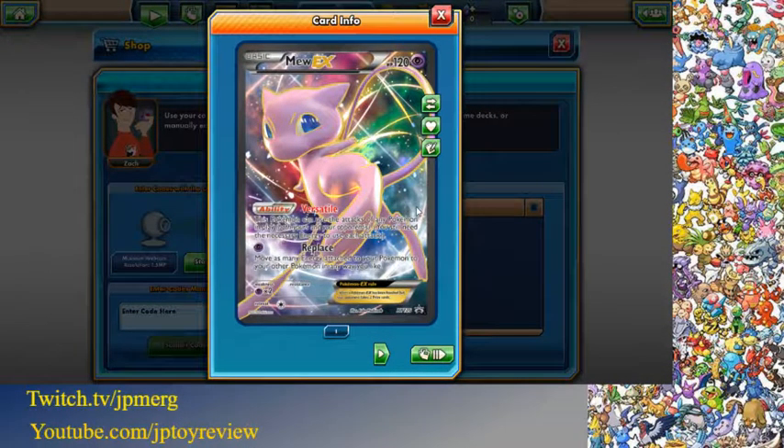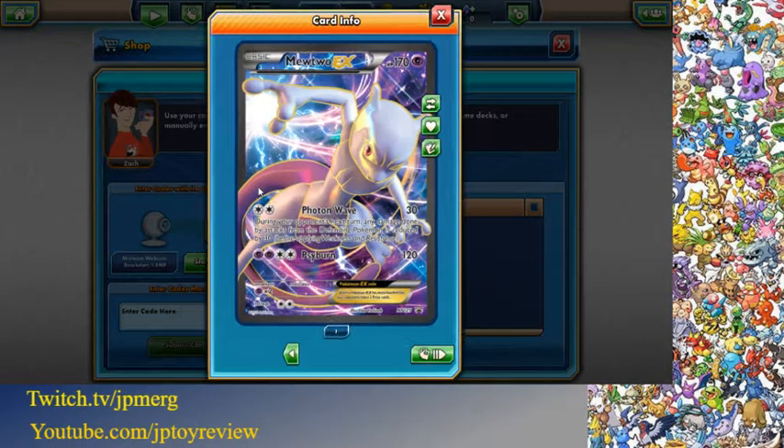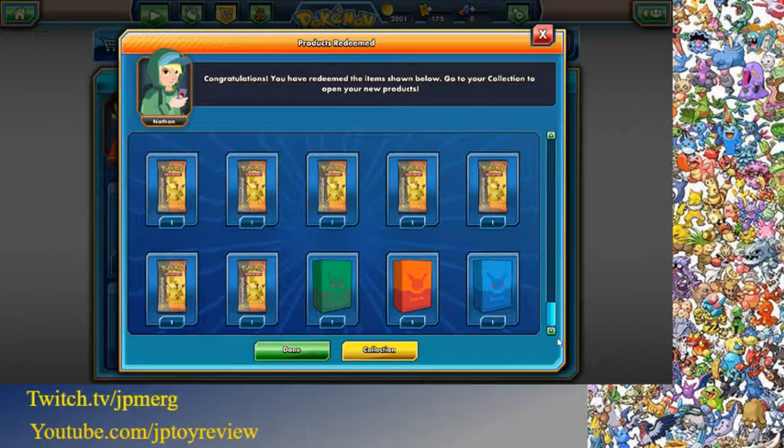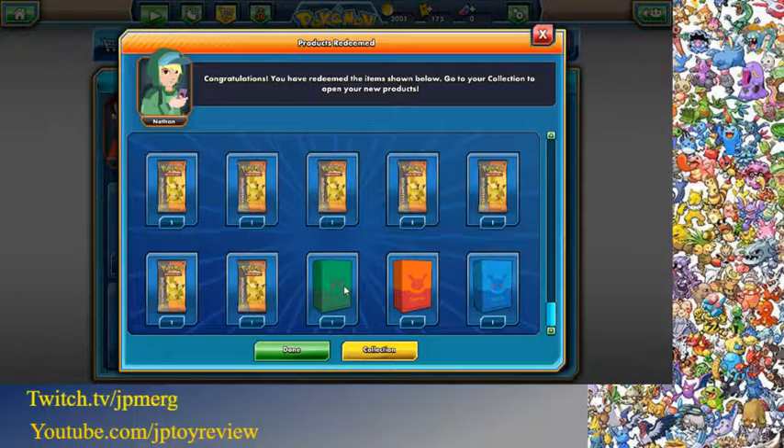These are beautiful cards. Very nice. We also get 10 Generations packs. We also get these boxes representing Venusaur, Blastoise, and Charizard.